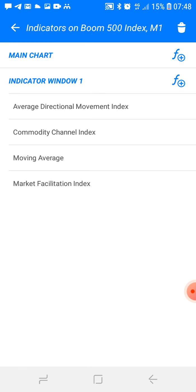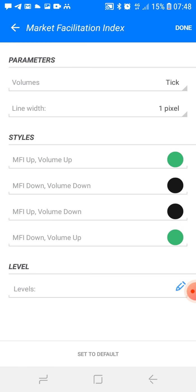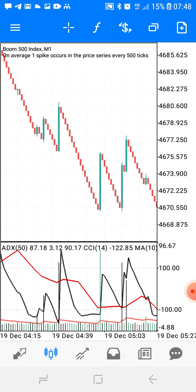The last indicator is the Market Facilitation Index: tick, 1 pixel, and the styles are as shown — then click done. That's it. Thank you, and I'll see you in another video. I'm going to drop a lot of videos this time — it's the festive season, so I'm dropping as many videos as I can.